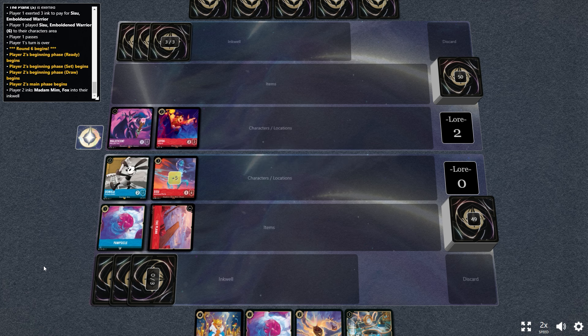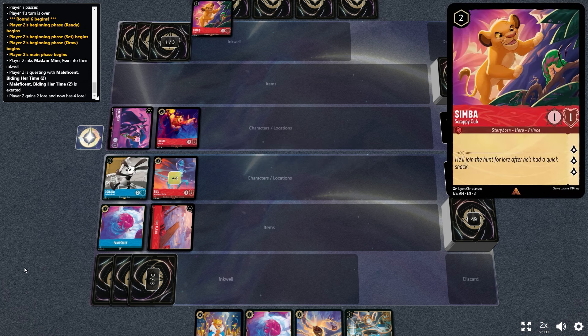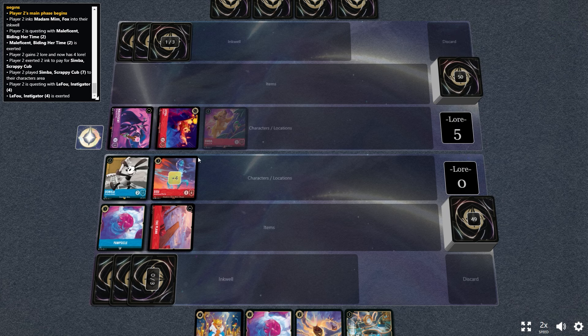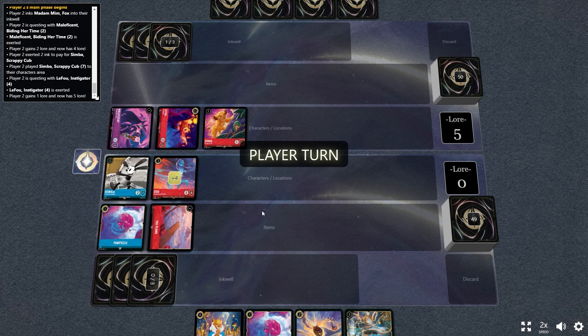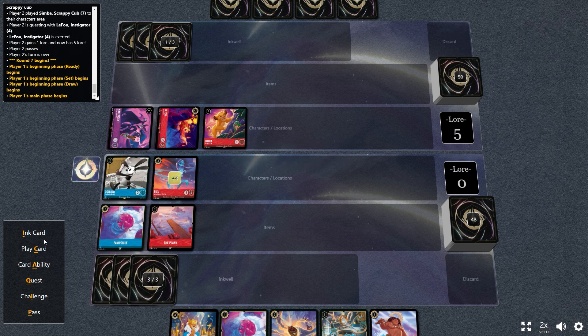In the previous iteration of this build in set five, you were playing more copies of the Plank because you wanted to ready up your Prince John — the one you can tap to recur an item from the graveyard or play one from hand that costs four or less. But with the new Rhea coming out in this set, anytime you ink you can trigger Rhea to ready Prince John and then use his ability again to keep getting items back.